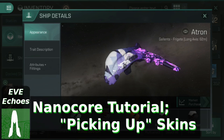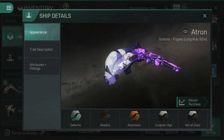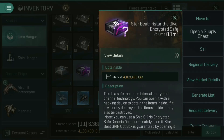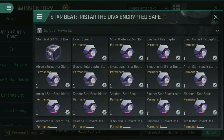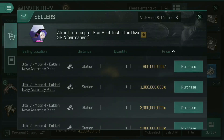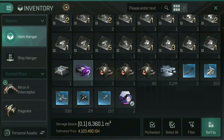In Eve Echoes, it's not uncommon when these events go live with these fancy new skins that we have to buy, for us to come across skins that we really really might want to fit to our ships. These skins might tend to be a little bit too expensive though, if we were to actually want to fit them to the ships that we fly. The Atron II Interceptor, for their current event skin, has a cost of 800 million ISK — that's how much people are trading it for on the market in game.